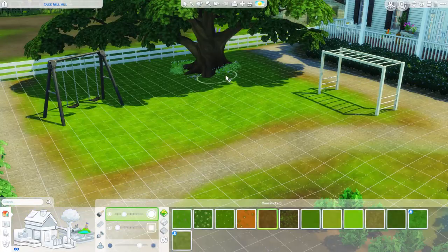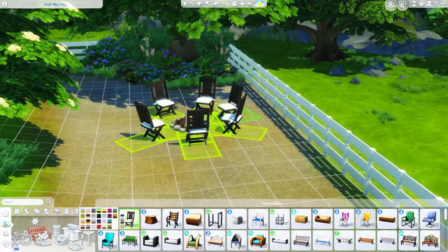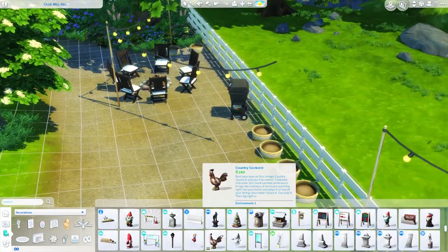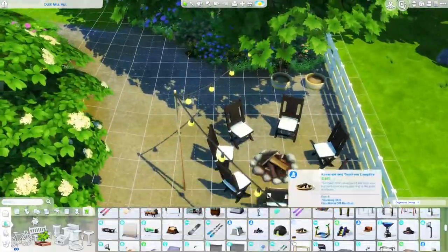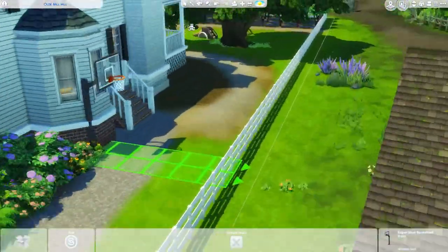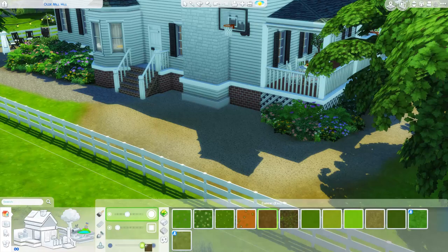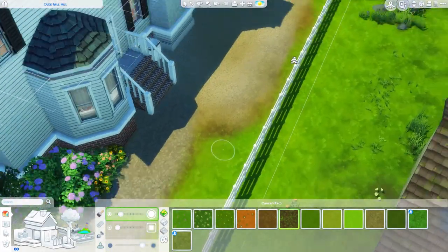This is the kids' play area — I put a swing set, some monkey bars, and later I'll add the toddler slide over there as well since we have a toddler. I put a toddler kiddie pool right in front of the house as you come down the front steps. Back here is a little family area with a fire pit with seven or eight chairs, and I also put a picnic table back there.